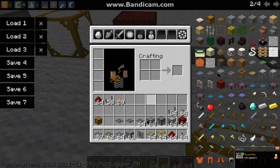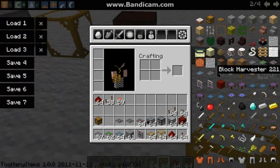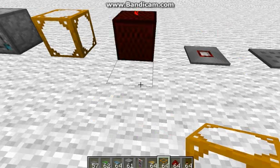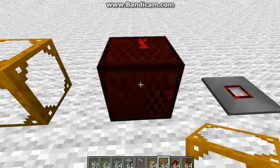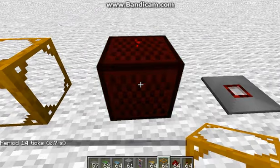You can use it for automatic farms — you can use it with the block harvester. It gives a timing to it. Each time this goes on, you can change the timing. It's gonna give power to a redstone it's connected to.